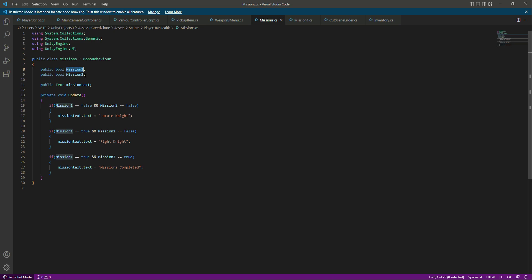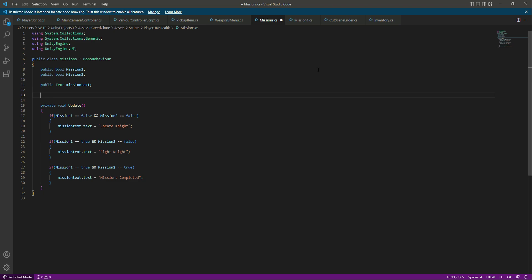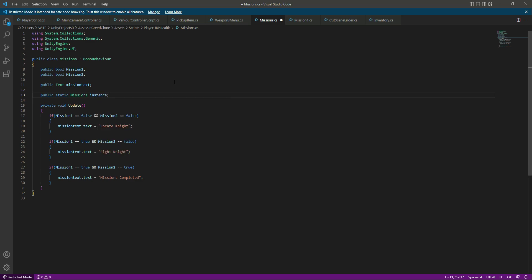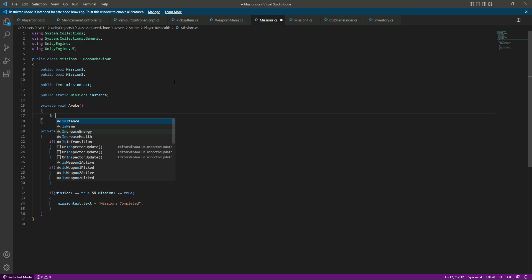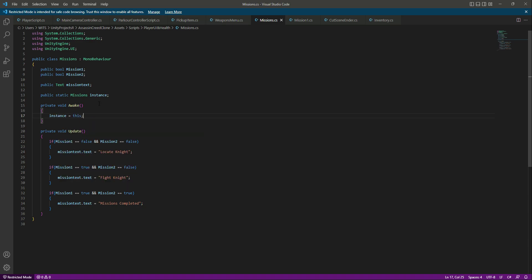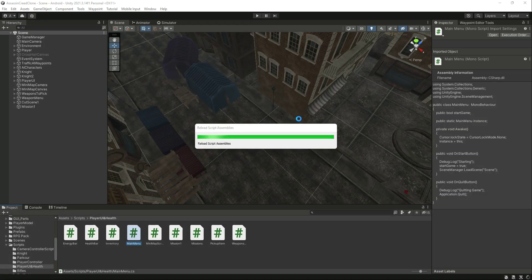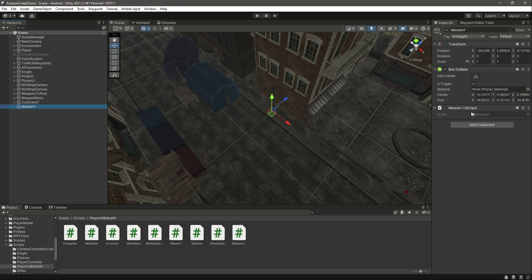We need to complete mission one, so let's create an instance for our Missions script. We will say `public static Missions instance`, then add an Awake method and inside it say `instance = this`. Once we have an instance, let's get back to the Mission One script. Right here we will simply say `Missions.instance.missionOne` and set mission one to true whenever the player hits the collider.